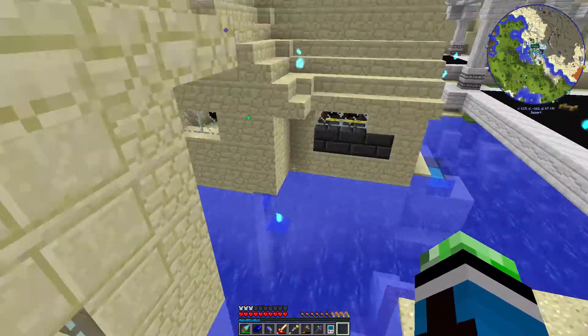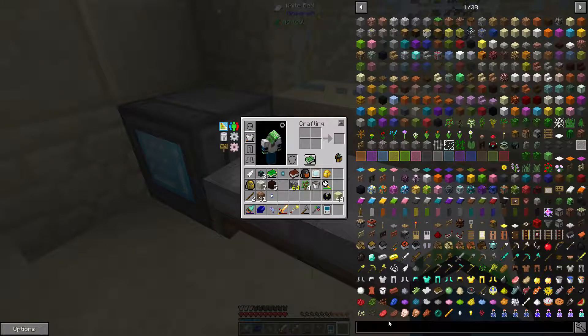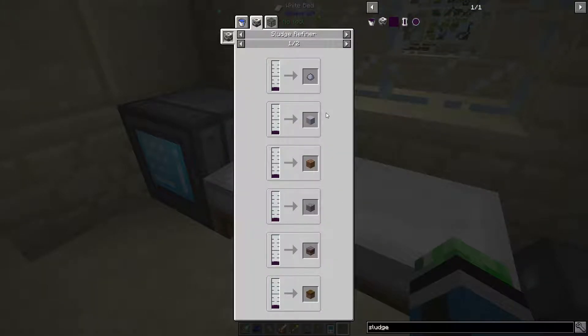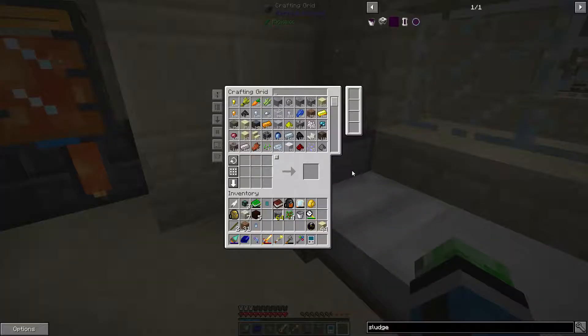I also need those fluid conduits. We can get rid of the sludge. Let's see what I get from the sludge refiner: clay, dirt, gravel, mycelium, podzol, sand, red sand, soul sand.